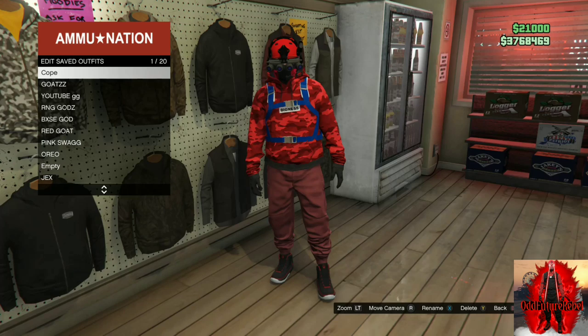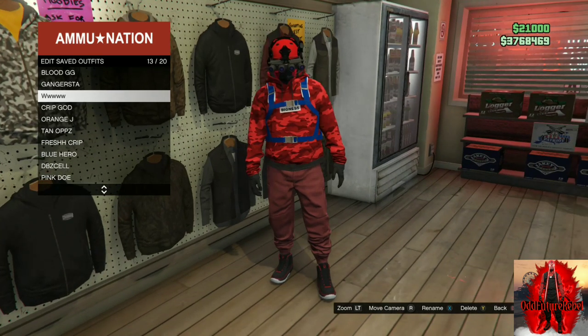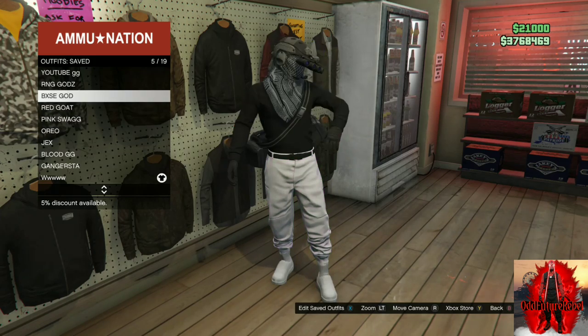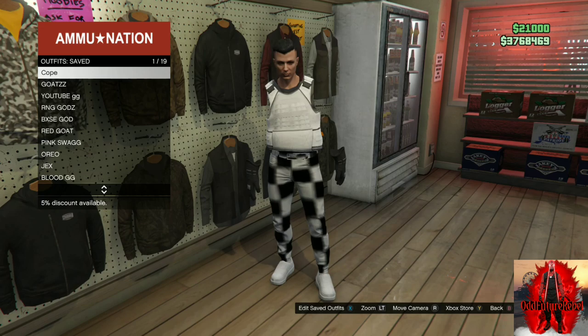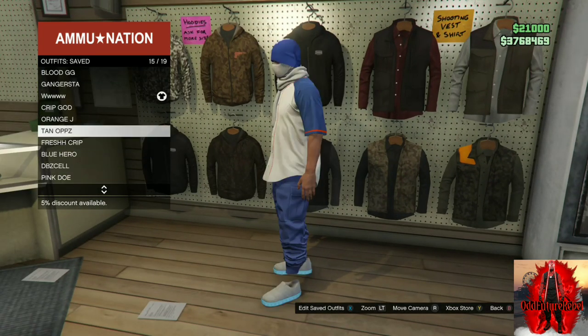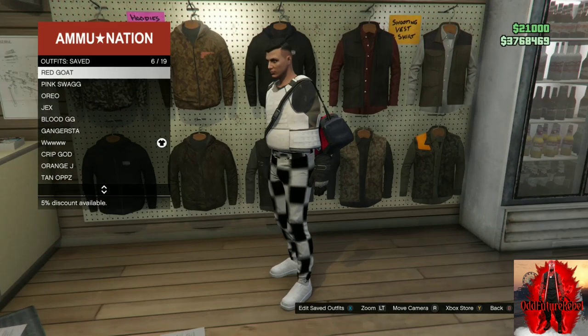Make your way over to where the jackets are on the wall and save this as an outfit once. For this next part, you will need to apply the outfit you have with the red duffel bag. Once you've done that, you will need any sort of flying vehicle. Make your way over with the red duffel bag and your flying vehicle near the mask store.